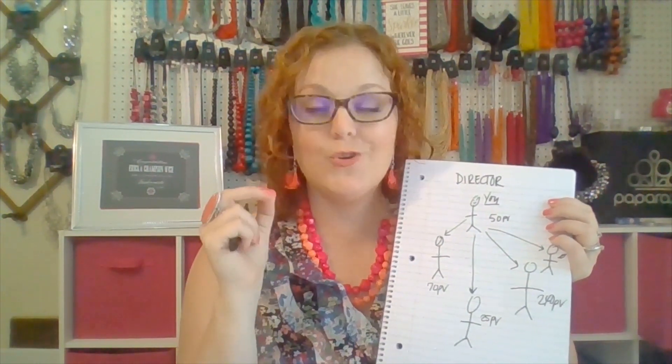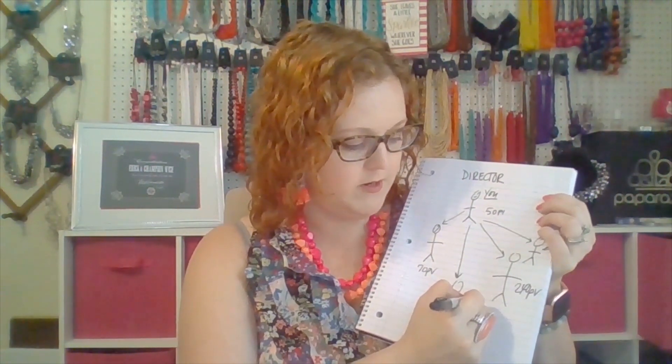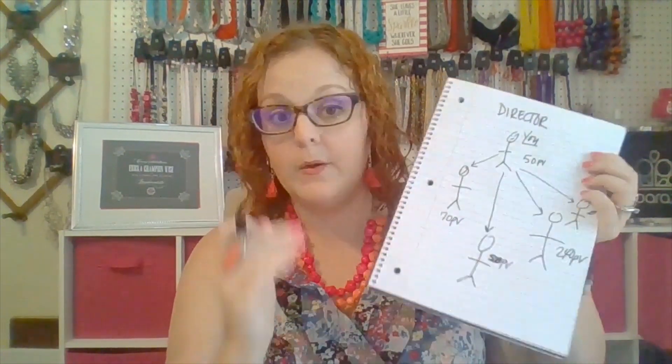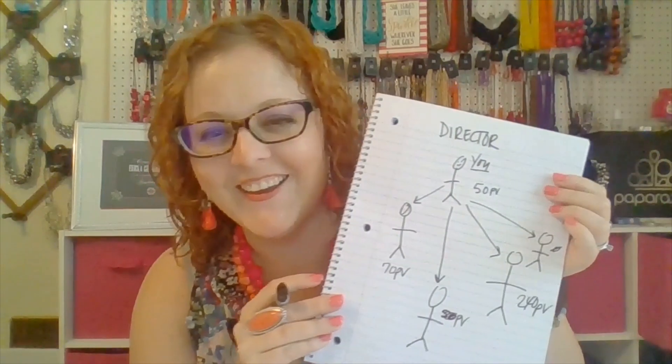So it's you plus three with 50 PV — that's your golden, magic number. 50 PV equals 25 pieces. That's how to hit Director, in a ridiculous drawing!